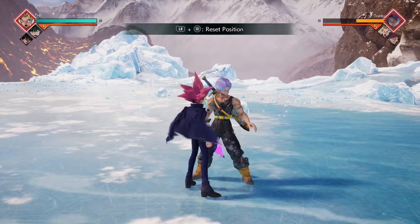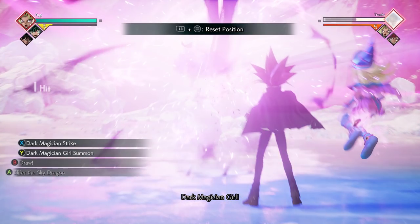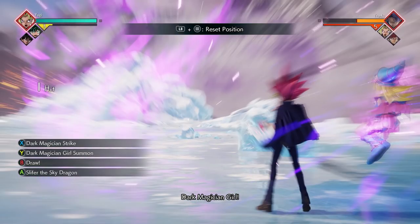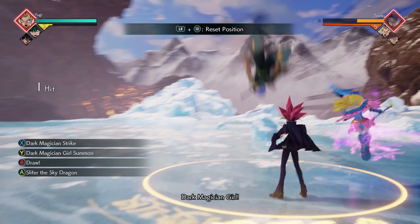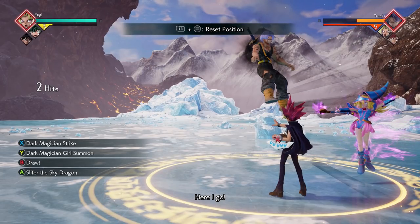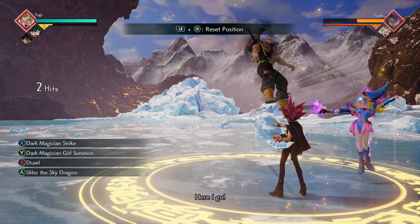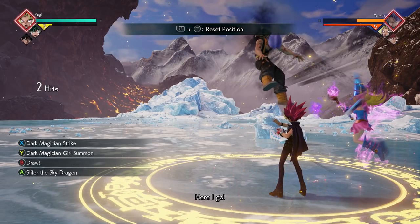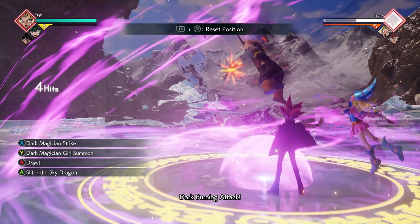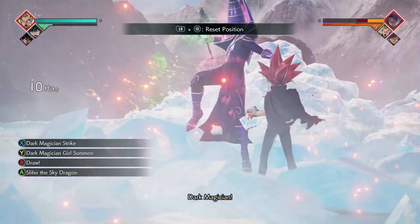This next one is a little different. You're going to start by doing Down+X for your low rush combo, and immediately after follow it with your Dark Magician Girl Summon. The timing is a little tricky — as soon as you do your Down+X you want to do the summon almost instantaneously. It's a very tight window; you might get it wrong a couple times, but once you get the timing down you'll nail it. After the summon catches your opponent in the air and hits them with the barrier field, finish it off with a Dark Magician Strike. Short combo but does a lot of damage.